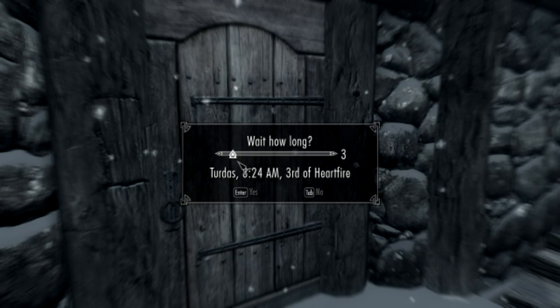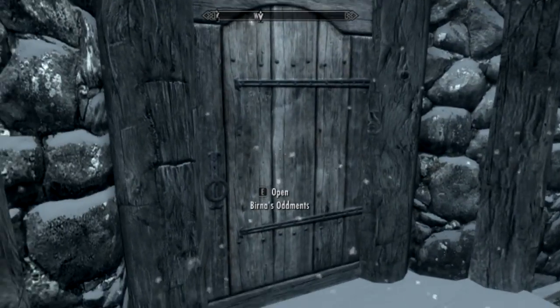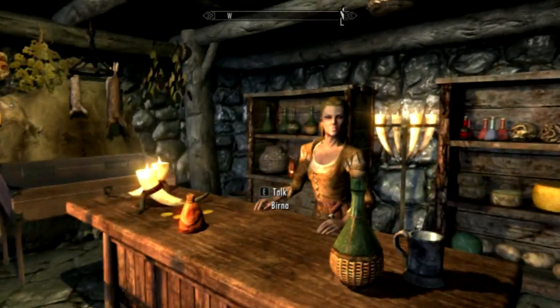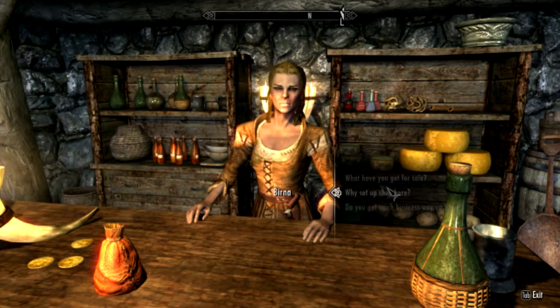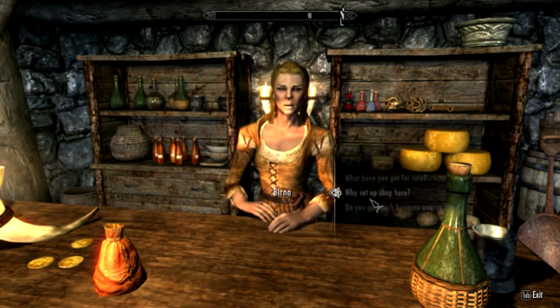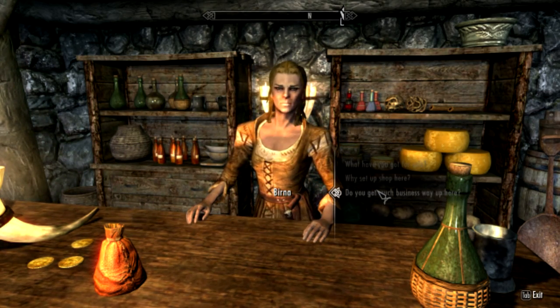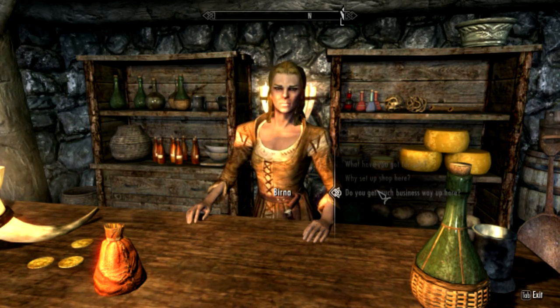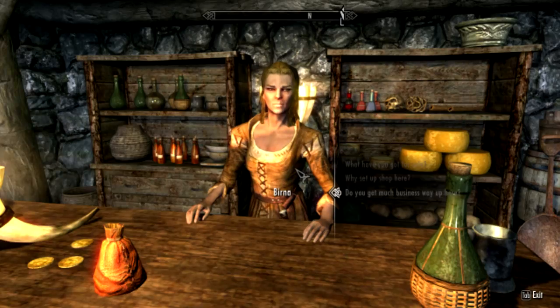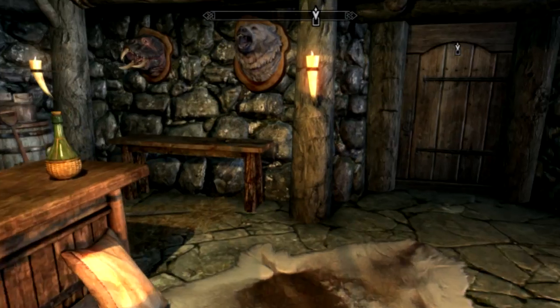You come here and Bernia has a bunch of problems. This is one of the few times where listening to her problems gives you something. You will go in — sometimes she's outside, sometimes she's inside. You will talk to her. She will ask you — don't say 'what have you got for sale.' Ask 'why set up shop here' and then 'do you get much business way up here?' She'll go through her story, say she bought a Claw and made bad business over it. What you're going to say is: 'I'll take the Claw for you' — fifty gold. Once you get the Claw, she mentions a place but she does not put it on your map. She doesn't even care for it at all.